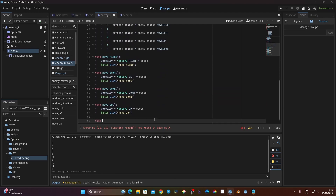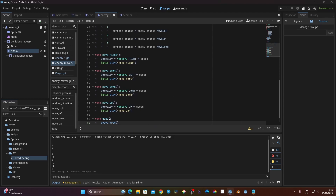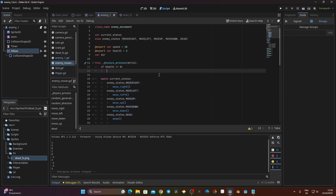I create the function 'dead' at the bottom of the script. For now it will just call queue_free to delete the enemy. To trigger this, I go to the physics process and add an if statement: if hp <= 0, change current_state to EnemyState.DEAD.